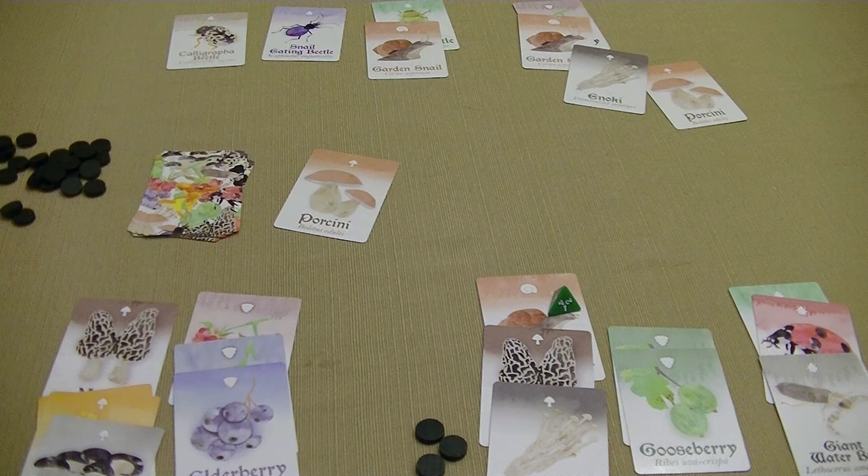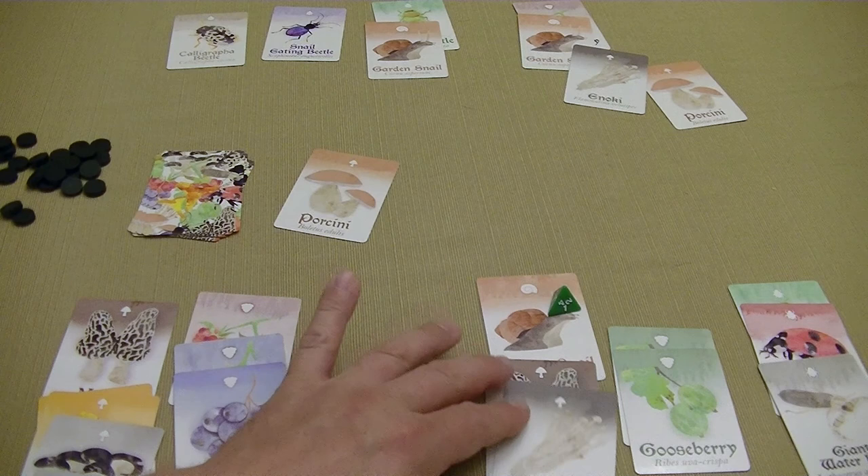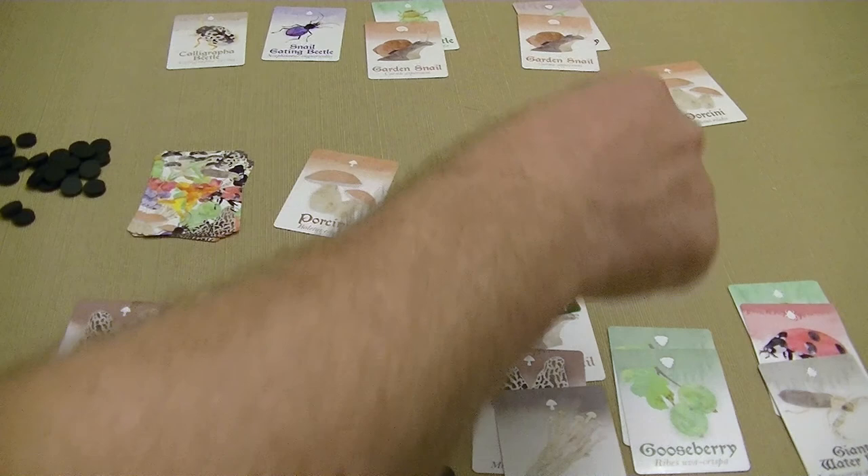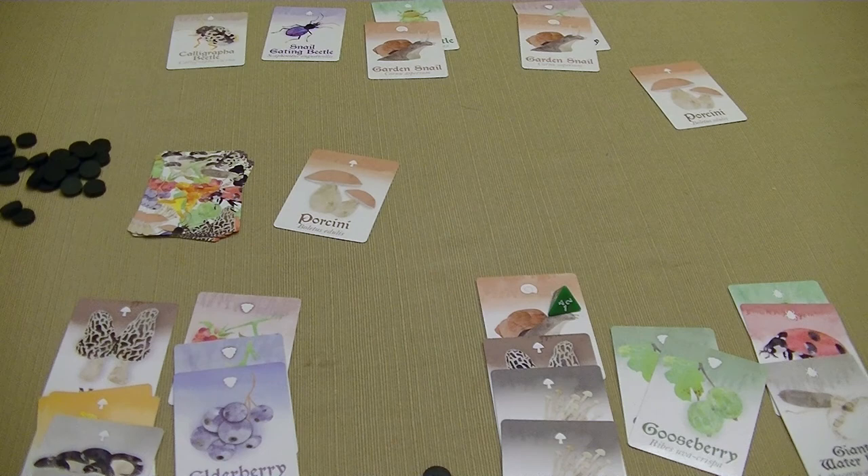Back to the second player's turn — one card is going to come out: it's a Porcini. We have a snail and an enoki out here. We're just going to spend two stones to buy this enoki mushroom and bring it down to make a pair.